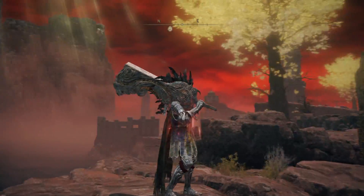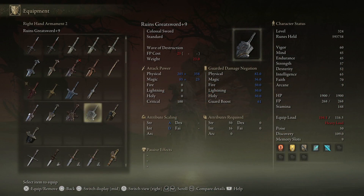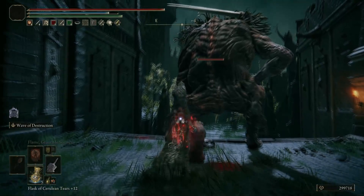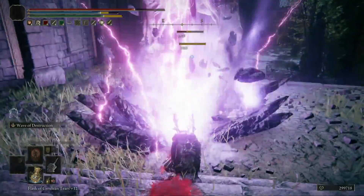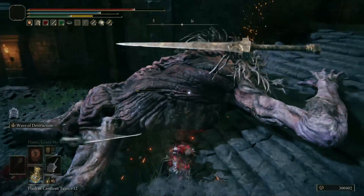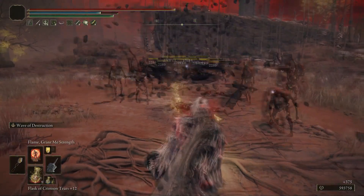Finally, but by no means least, we have this bad boy right here — the Ruins Greatsword. This thing is a walloper, with a 50 strength and 16 intellect requirement, and a big handle to slam down on foes with a unique skill called Wave of Destruction. This raises the sword up high, then strikes against the ground to fire off a wave of gravitational force. As you can see on screen, at its base level with pretty much no talismans attached, this thing can give a massive whack in damage. The thousands that you can get from this, especially if you build into it, are incredible. Unlike the others, inside big horde numbers this will cause a rippling effect.